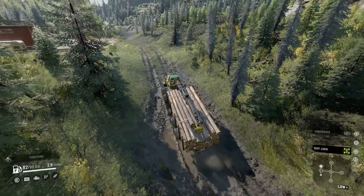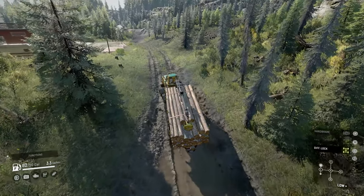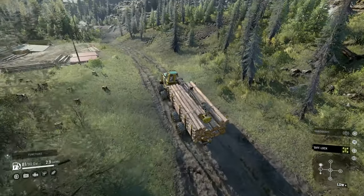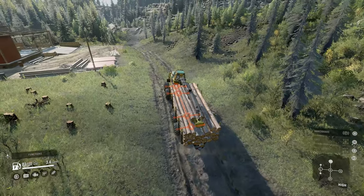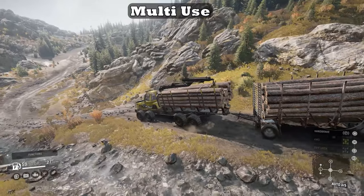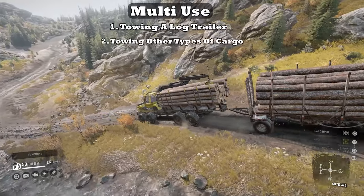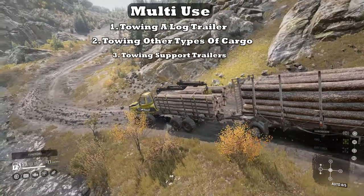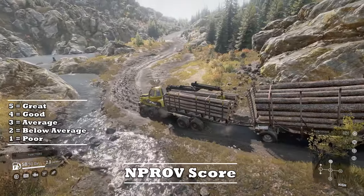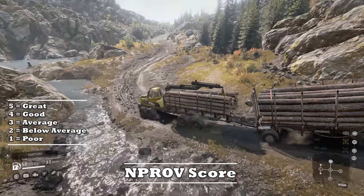Upside number six: the vehicle can be multi-use if needed. Comparing the Forester to the CAT 745C — they both can carry medium logs, but the CAT 745C cannot tow a trailer at all. In this way, the Forester can fulfill more than one role by towing a log trailer, other types of cargo, or any hitch trailer to support driver needs.